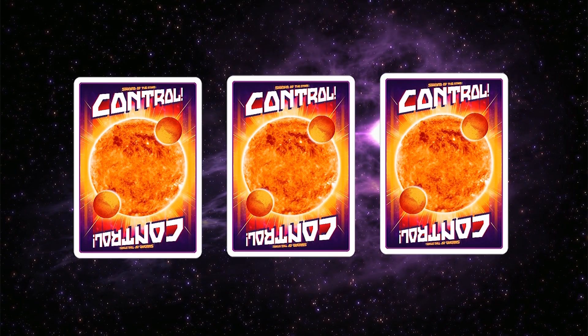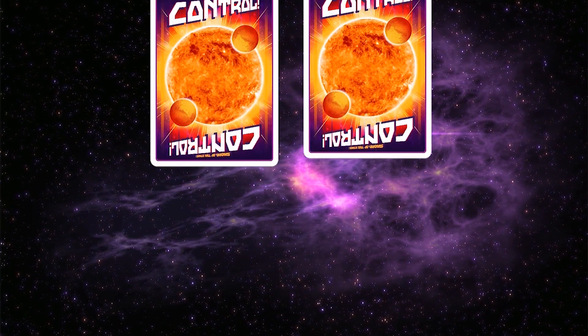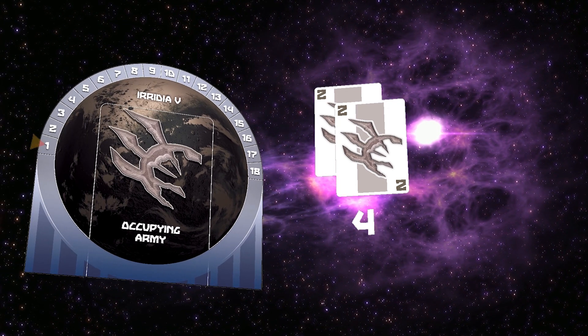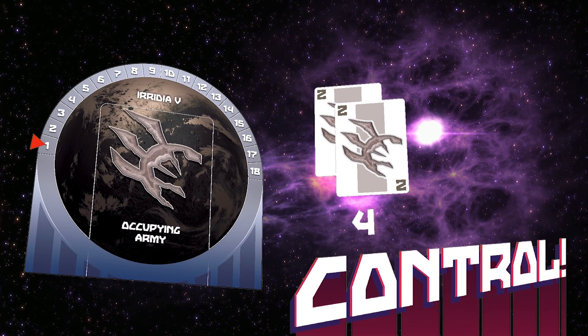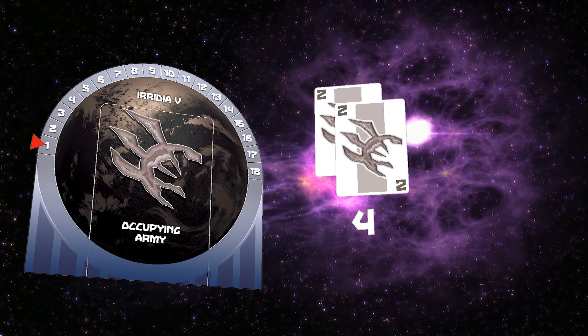Deal three cards to each player to begin a campaign. Draw two cards to begin each turn. Play the army cards that match a certain world to take control. Only one species of soldier can survive in each alien biosphere.